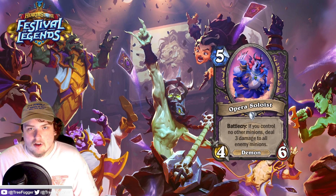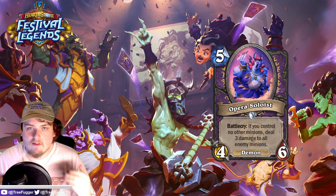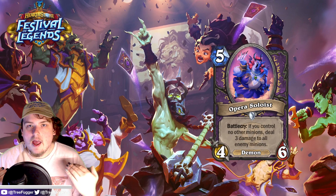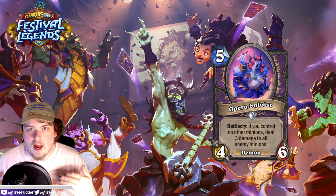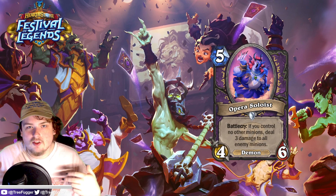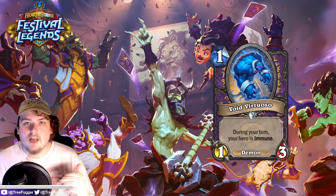It's not quite as good as Abyssal Wave but it is on a body, which is important to know. It is a demon, so if there's any kind of synergy with demons — making them cheaper or anything like that — this will definitely be better. Next up is another demon for Warlock. It's a one-mana 1/3 demon that makes your hero immune during your turn, similar to Violet Illusionist, which was a neutral three-mana 4/3. Malganis is a legendary who makes you immune always, but that's nine mana.